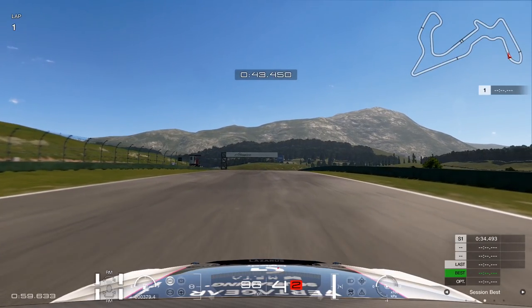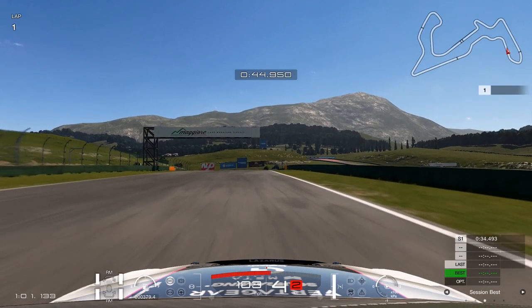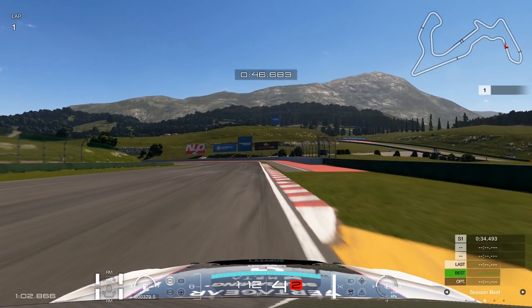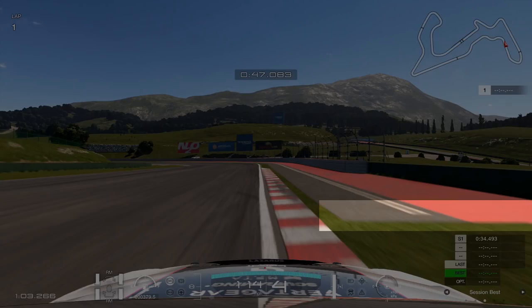If you get a good run through here you may have a run on somebody into the next corner — equally, be careful of someone trying to go for a run on you. As we approach this next corner there are very few brake markers, but there are some available. First there's the obvious one — the gray tarmac on the right side, or the red if you want something more highlighted. However, the one I actually use is the blackened curb. I judge the corner based on that: when I see it I dab the brakes, chuck the car in, and I should make the corner.